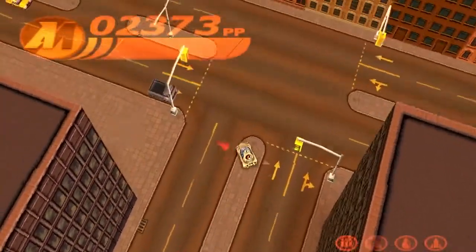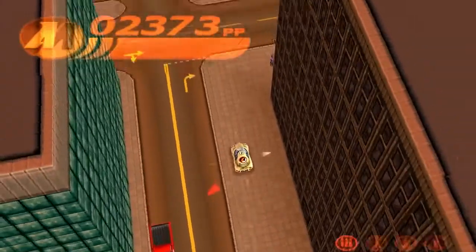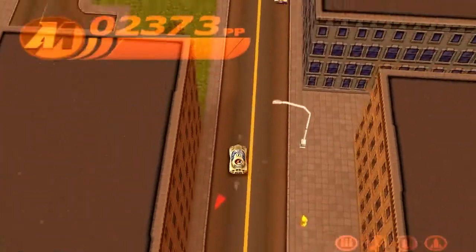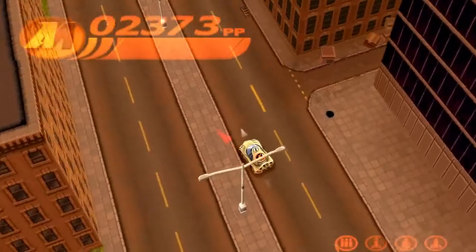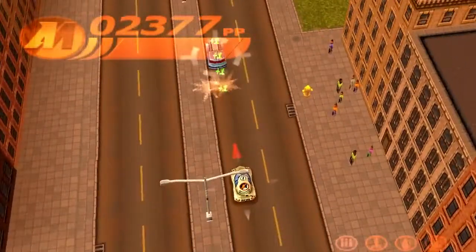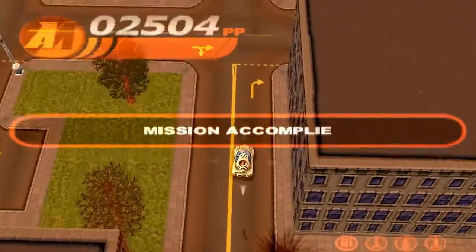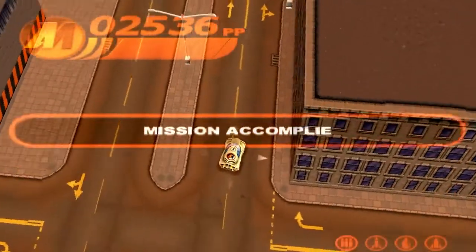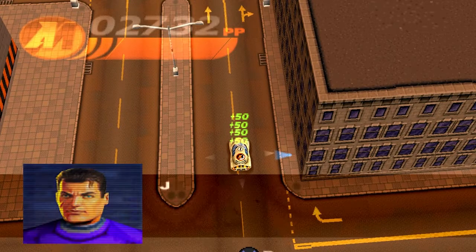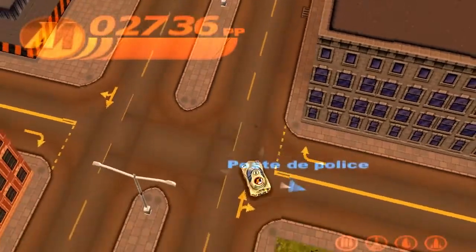Peut-être que le troisième ennemi sera le dernier de la mission. Ça se passe plutôt bien. Je suis la route, du moment qu'on suit la flèche principale tout ira bien. Il bouge assez rapidement. Le voici, avec plein de véhicules différents aussi. Il y a une IA qui vaut ce qu'elle vaut. Mission accomplie ! Je ne pensais pas qu'on réussirait autant de missions — quand même 6 niveaux. Action Man, la police demande si tu peux l'aider à capturer de dangereux criminels.